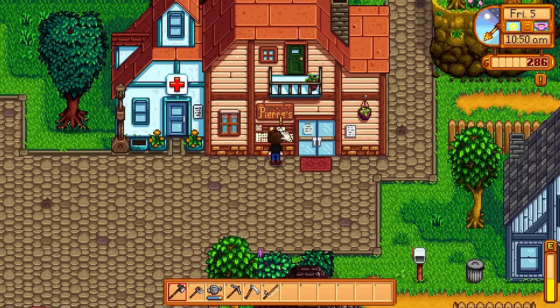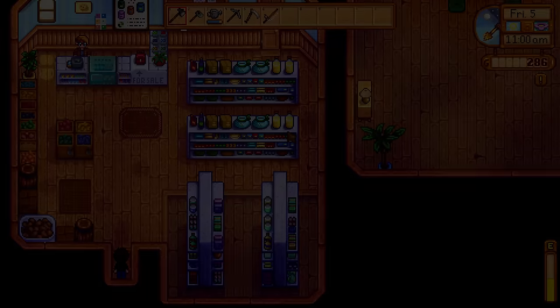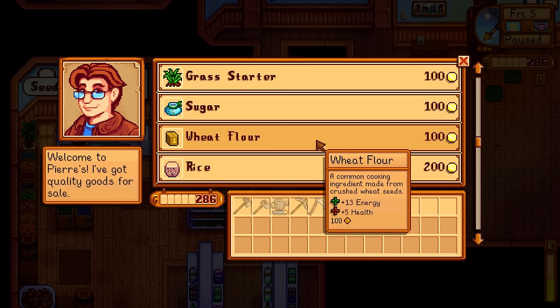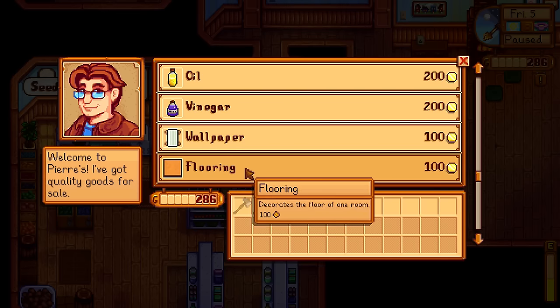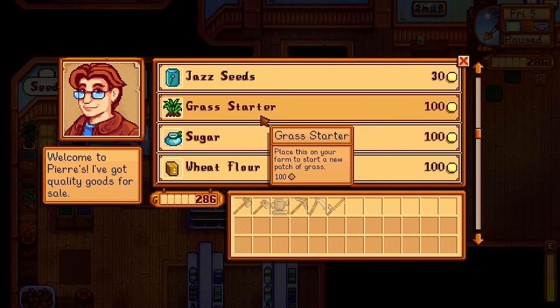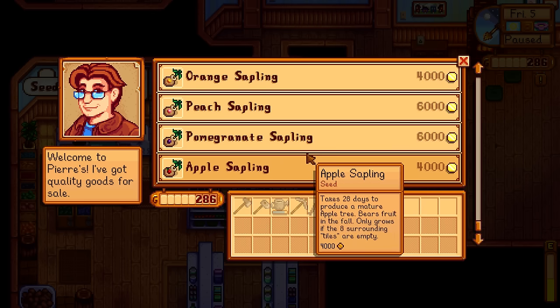Notice board — what's the notice board saying? Literally nothing. It's Lewis' birthday, buy my present or some shit? Seeds for sale. We've got seeds — parsnip seeds, potato seeds, kale seeds. Seeds, seeds, seeds. Grass, wheat flour, vinegar, wallpaper flooring, trees.